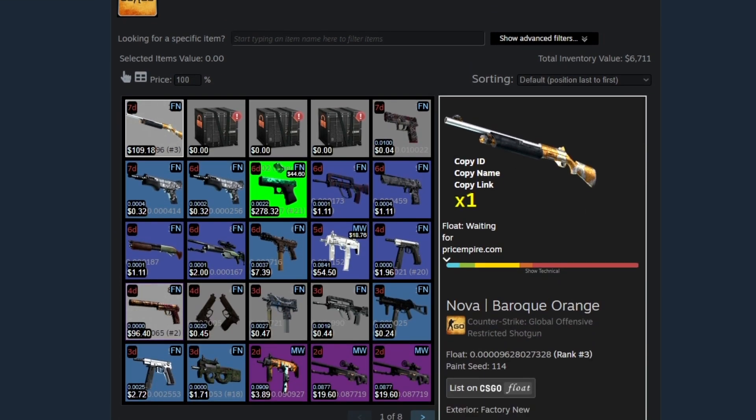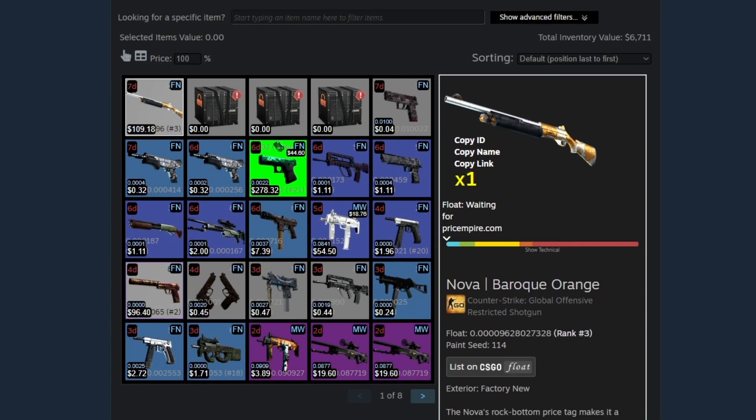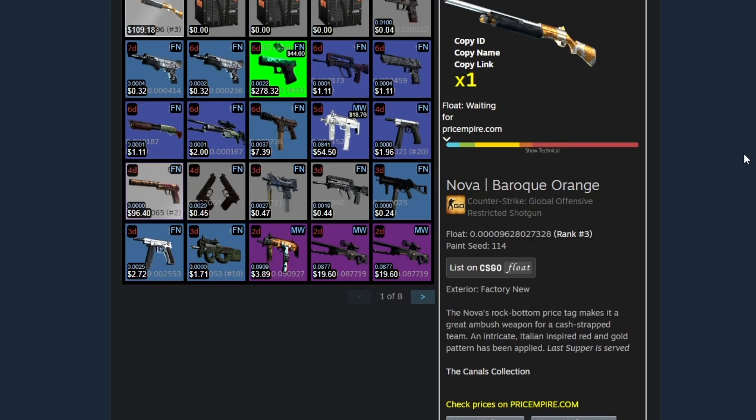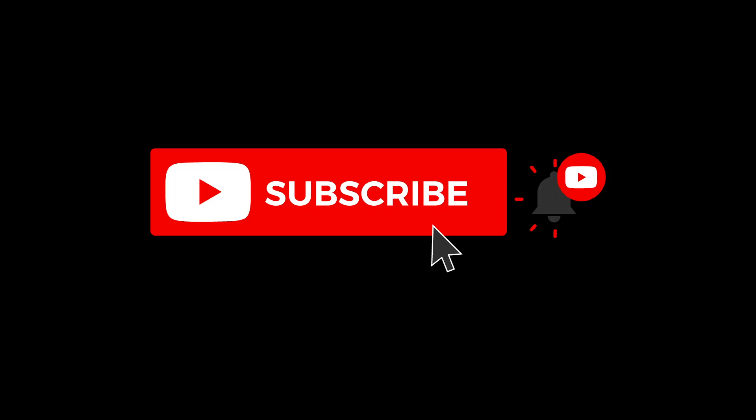There you have it, ladies and gentlemen — a new lowest float in existence. Nova Baroque Orange has been crafted. This video cost me an enormous amount of money, so if you enjoyed it please leave a like and click subscribe if you haven't already. I'll be back with one final rank one in the near future. Subscribe to Tech Savvy Scientists for ultimate luck!